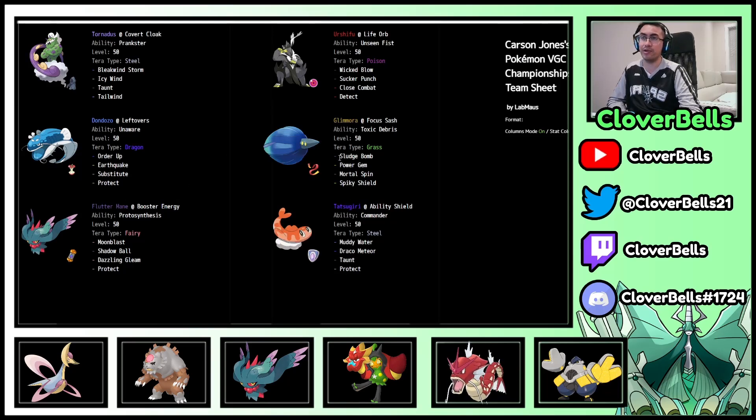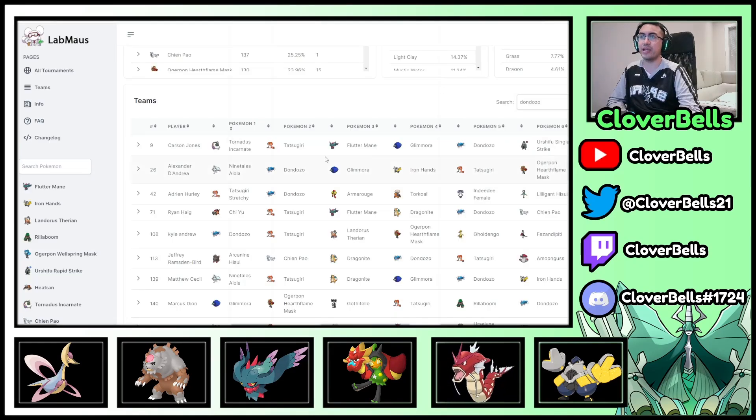Carson Jones is running Dondozo Glamoura with Ability Shield Tatsugiri — we talked about this in another video. This one has Taunt with Order Up, Earthquake, Substitute, and Protect on Dondozo — pretty good. Then Glamoura stuff and Life Orb Urshifu. Then Tornadus — very hyper offensive with Flutter and Rain as well as Glamoura. Then just Dondozo stuff — pretty cool.